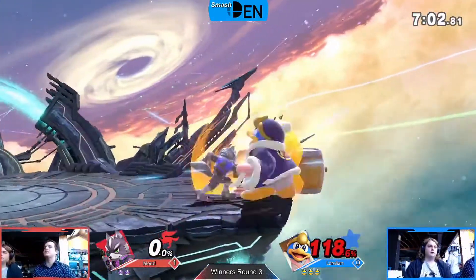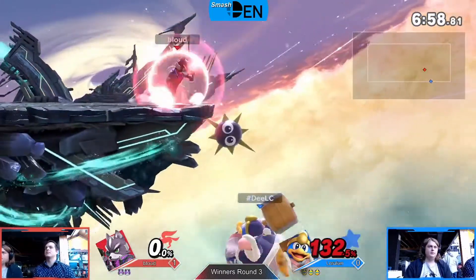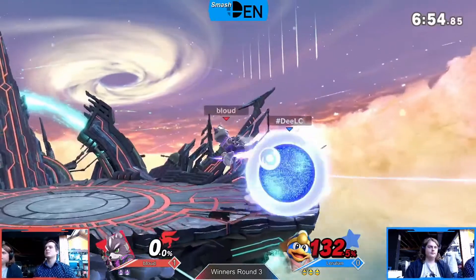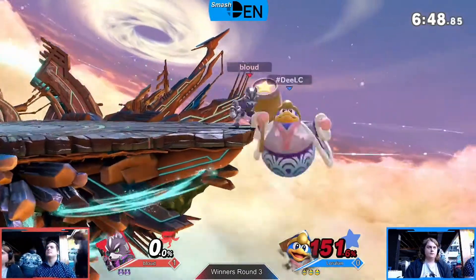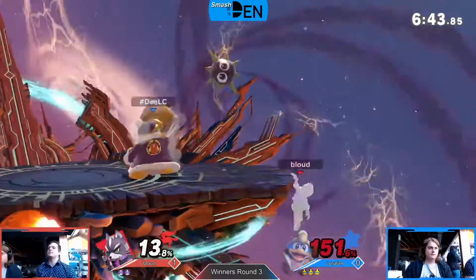Lerulean with just a quick smart play there to get first stock. Bloud not happy about it after leading so well early in the stock — damage got even and he ends up paying for an advantage he had. Looks for the two-frame, not gonna land that, gets away from the Gordo. Really quick play there, tilt gonna land.